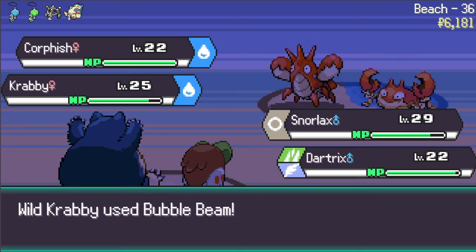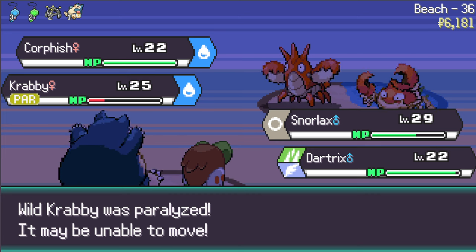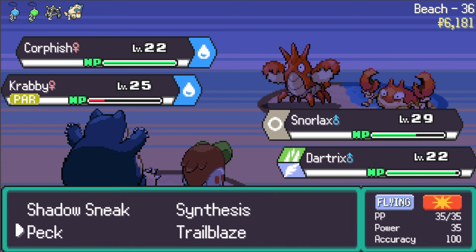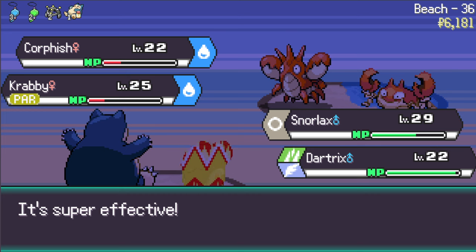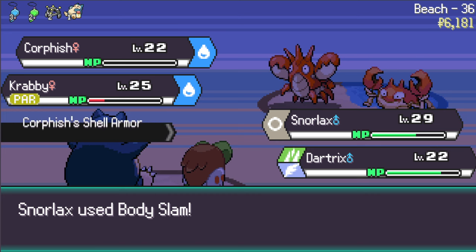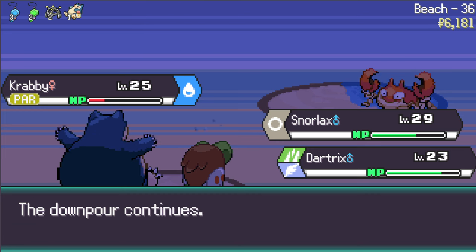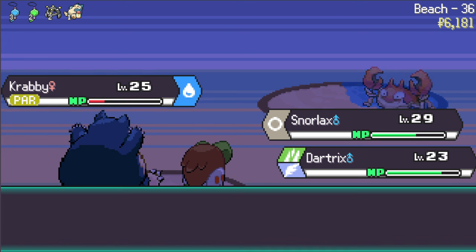Bubble Beam shouldn't do too much damage. Knock Off knocks off my nothing. Now you're paralyzed, now you go second - I can probably double hit the second person. Body Slam that spot and Trailblaze that spot - nice. Knock Off doesn't do very much, Body Slam - you're paralyzed, you can't move, perfect. I think this is a free Rest turn for Snorlax - we can just go for Trailblaze. Snorlax just Rests.